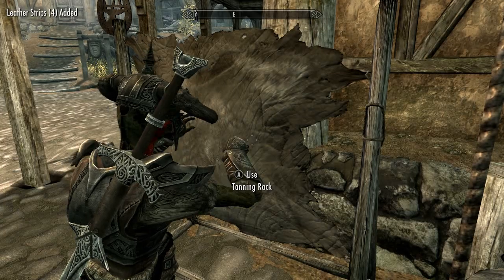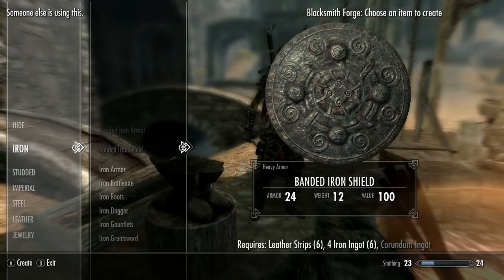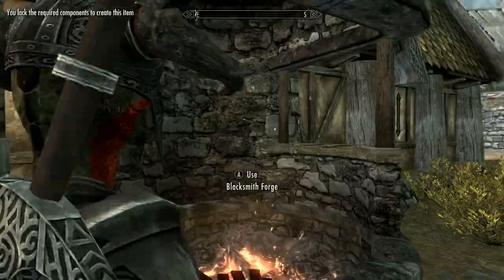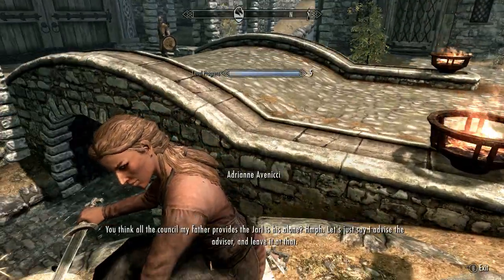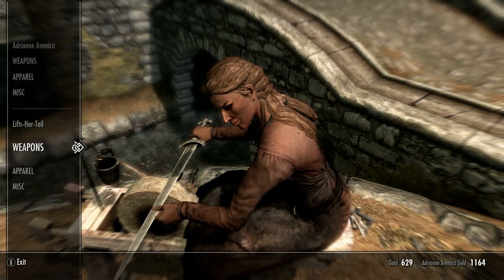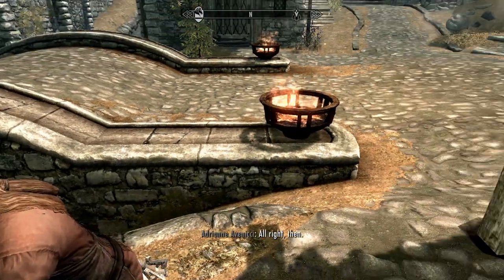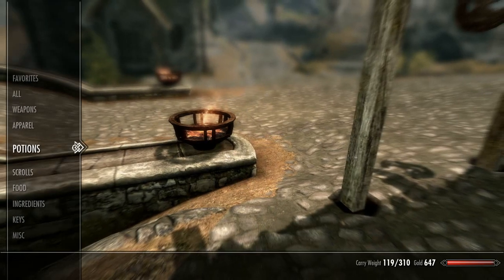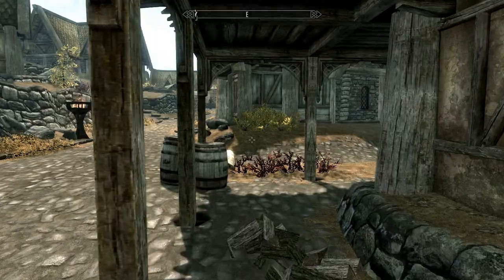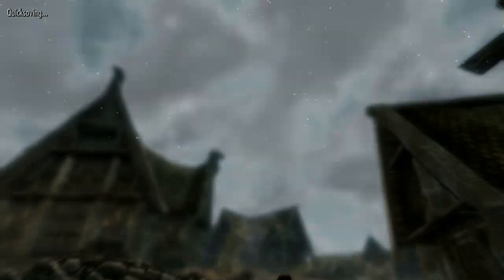So we will make and sell some more iron daggers and actually level up this time. While I'm thinking of it, I should remember to keep an eye out for a pickaxe. We are going to choose — we should probably start leveling up our Magicka. We can put one in Restoration. Can't level up our Smithing yet, our next one is at 30. Orcish isn't until level 50 — for some reason I thought Dwarven was after Orcish, but we're going to have to go clear out some Dwemer ruins to get ourselves some Dwarven metal.